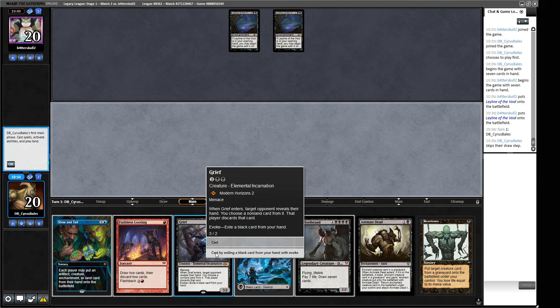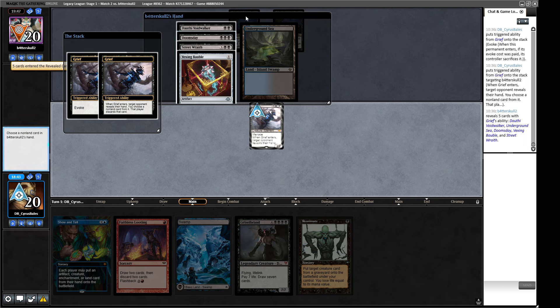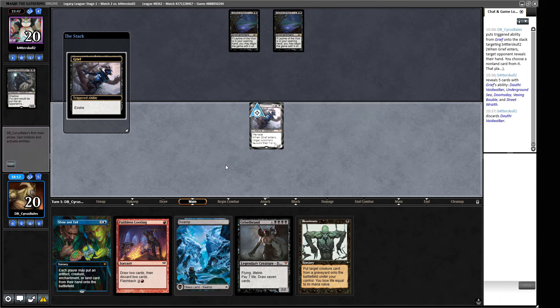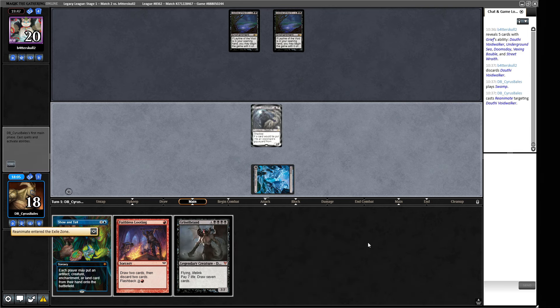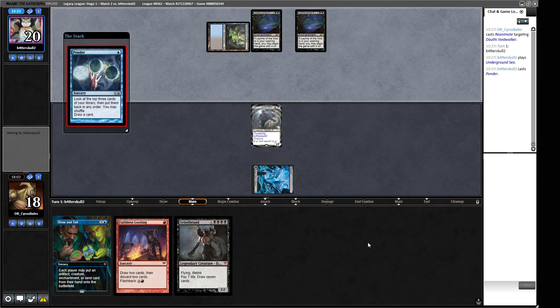We Grief pitching Animate Dead — our opponent spent their opening hand on two Leylines. We take a Street Race and go with Dauthi Voidwalker to apply some pressure and mess with any cards they spend. Dauthi Voidwalker isn't quite the Psychic Frog I was hoping for — they didn't really show Psychic Frog stuff when they flipped the deck with Doomsday.